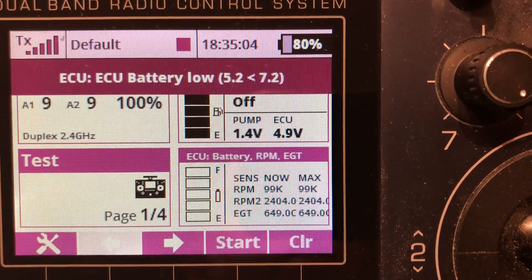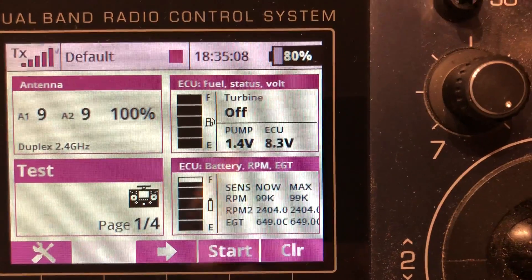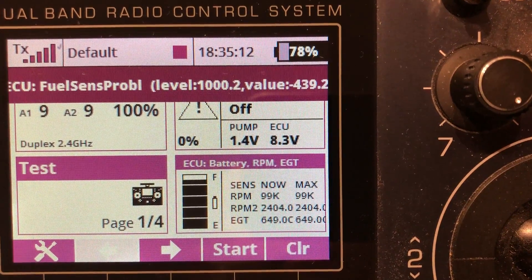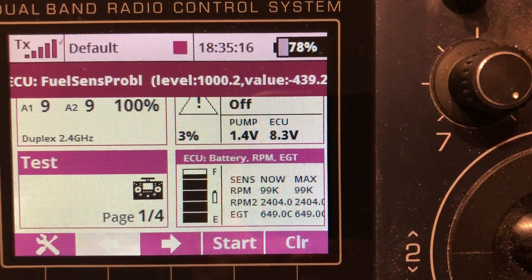You will get battery low if the batteries are dropping. And as I demonstrated earlier, you will get a fuel warning and fuel drop. Fuel sensor problem reported.